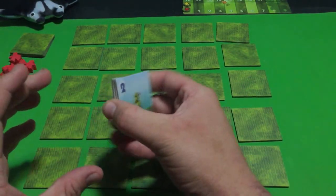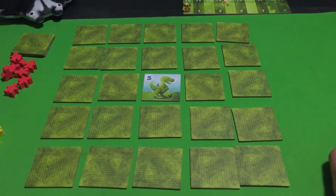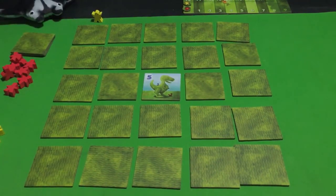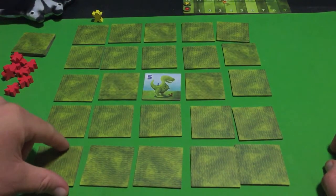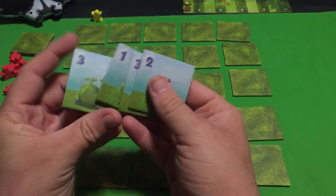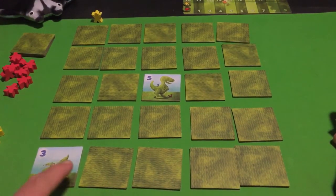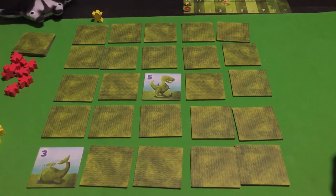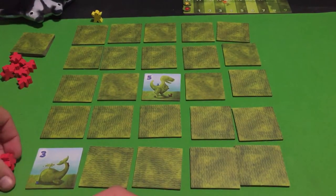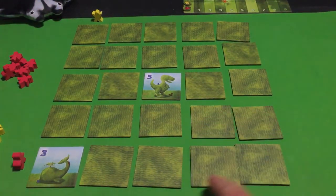Now we're going to do some gameplay. I'll place my meeple over here — this will be his line of sight. I'll lift this tile up and look at it, then take the risk and place this one face up here, which is the whale work of art. That's my turn done. Now it's Manta's turn — he's going to place his visitor right here, then lift up this tile.